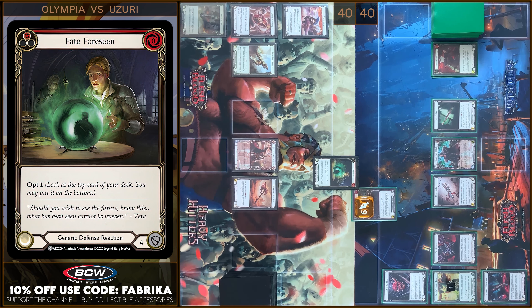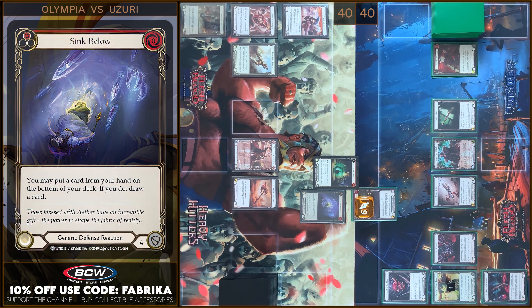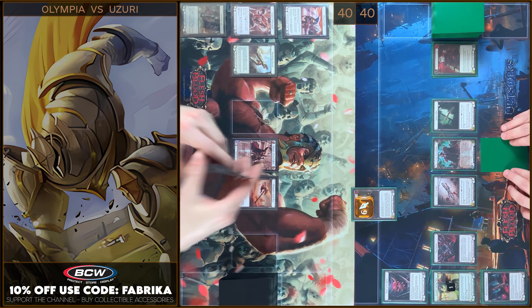Let's turn it up. The same — I have no reactions. I will play Sync. I'm gonna put a card from my hand on the bottom of my deck and I will draw a card. You block ATM. That's all. In the end I'm gonna arsenal this card.